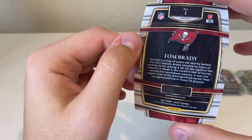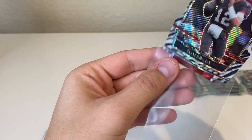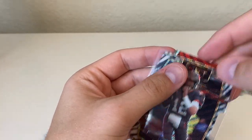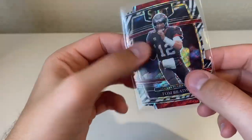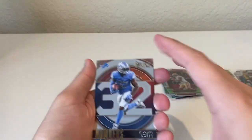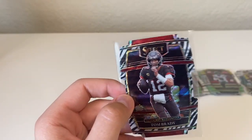Last pack — Pat Freiermuth. Look at that — a Tom Brady Zebra! I have no idea the value on this one, gotta be real careful with this. Oh baby, that's a nice looking card right there. I have no idea the value on this one, but oh man. This box has been insane. We've also got a DeAndre Swift and a Kenneth Gainwell. What a box, this last one!